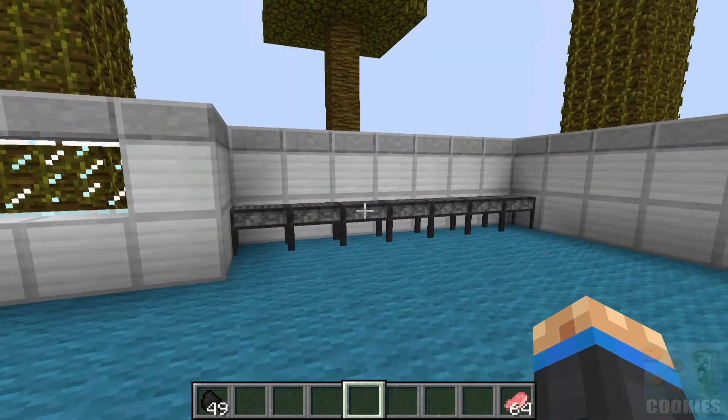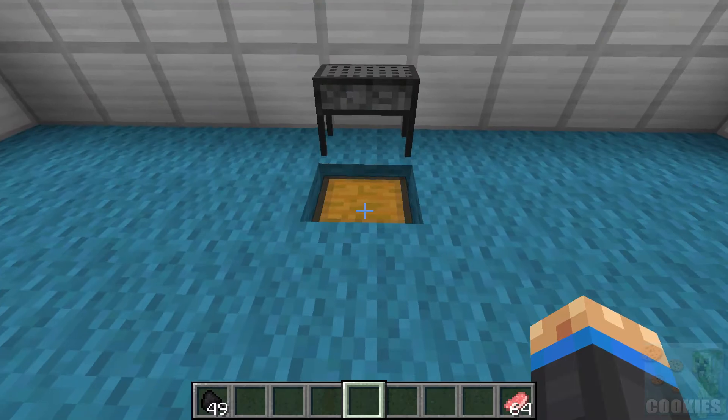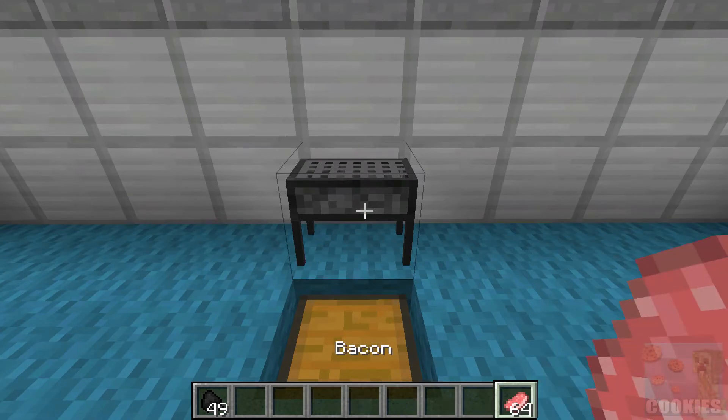I'll show you guys that in a second — we're gonna be cooking a ton of food on here and we're gonna have a huge feast. To craft this, all you need is iron ingots crafted just like iron leggings, and then a furnace in the middle, and that gives you one barbeque. Once you have your barbeque, just place it down and then place on your food.